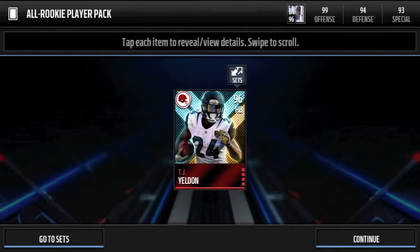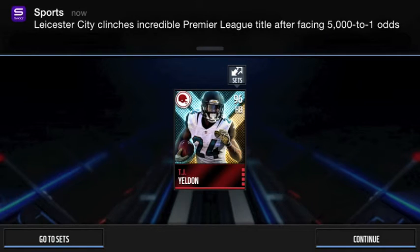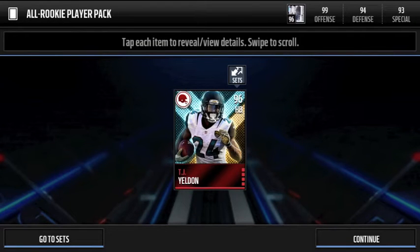Oh my gosh, holy moly, no way! Also, Leicester City won — congratulations to any Premier League fans. Leicester City won the title after Tottenham drew the game at Chelsea today. But anyway, look at that — 96 overall TJ Yeldon! I definitely was not expecting a 96 overall. So they do go to a max of 96 overall — that's the highest overall card of an all rookie you can get.